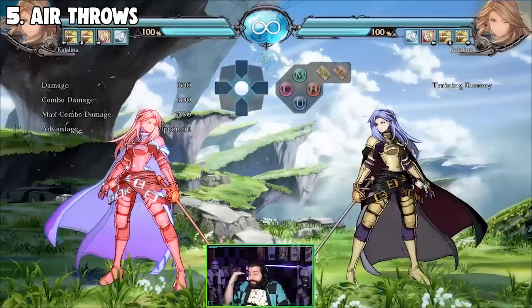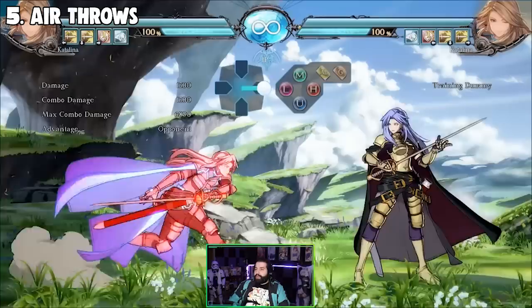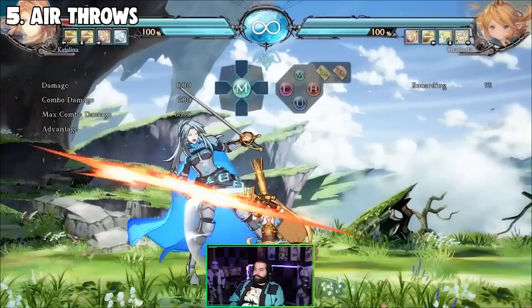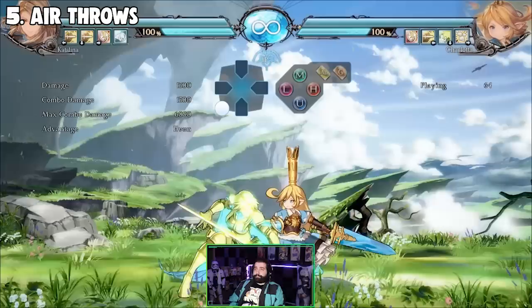The hurt box is basically the box they have to hit before your move comes out — your hurt box gets lower and your hit box comes up. Air throw doesn't have any invul, but it's freaking fast. Use this as an anti-options move. For example, one big character a lot of people have issues with is Charlotta — that's a big option Charlotta players use because they're plus afterward.